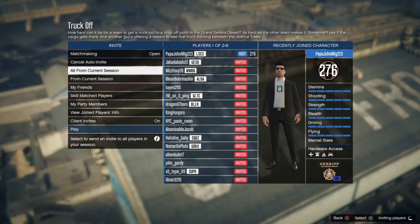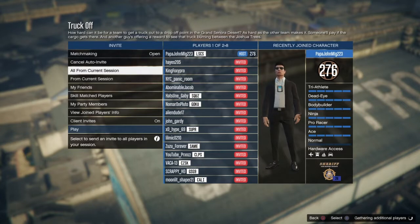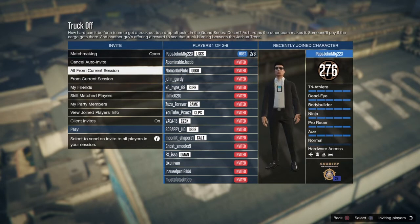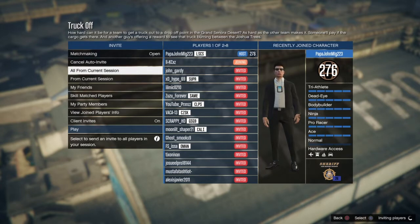Hey, what is up guys, my name is PapaJohnMOG223 and in today's video I'll be showing you guys how to get orange and purple joggers. You basically do the same thing to get purple joggers — it's the exact same thing. So if you want purple joggers instead of orange, just do the exact same steps but have the purple outfit on.